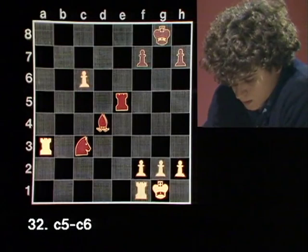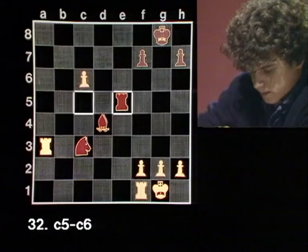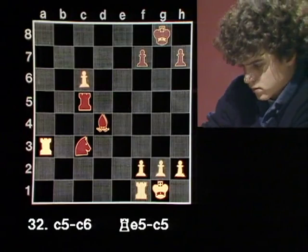We've gotten rid of that good bishop of his. I take back with the rook — might get the c-pawn, might go to e2 with the rook. Rook takes bishop. He's attacking the c-pawn twice — I've got to protect it. The only way is to move it: c6. I better not take any risks with only about two minutes left. I better move this rook here fast: rook c5. Can't advance the c-pawn anymore. Rook c5.